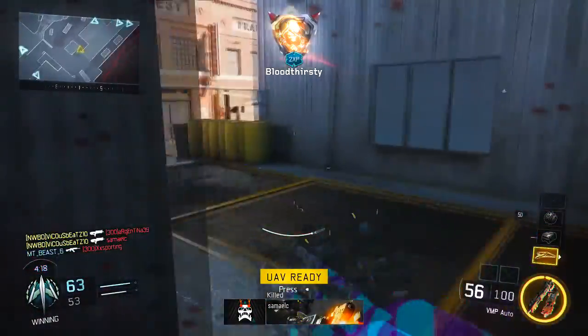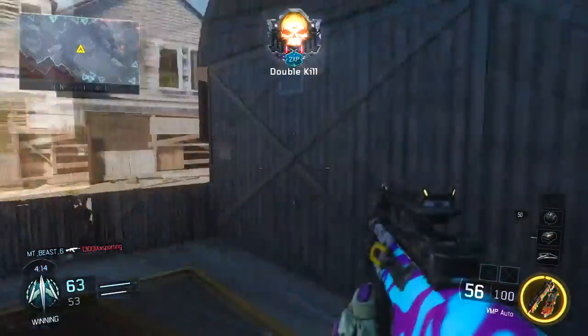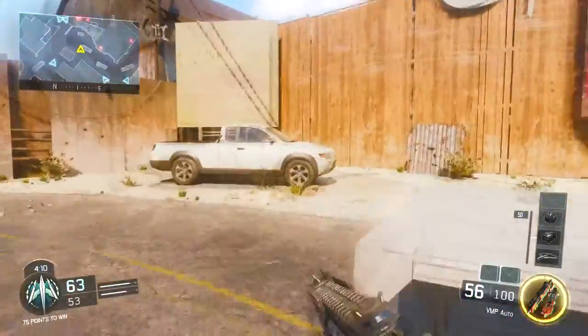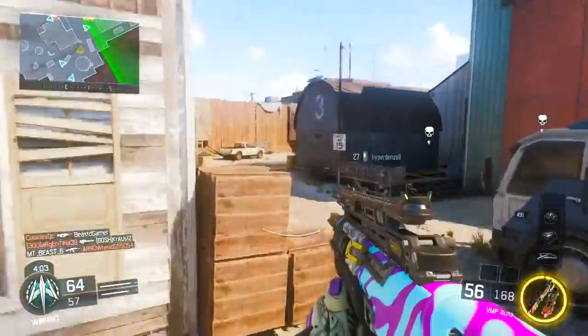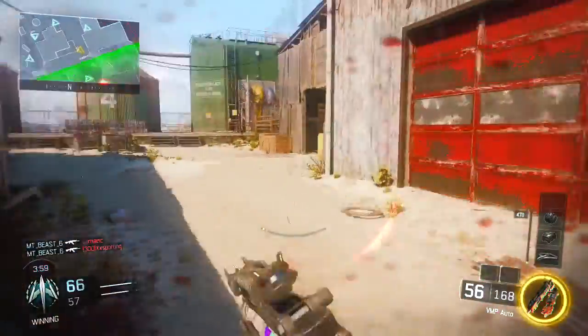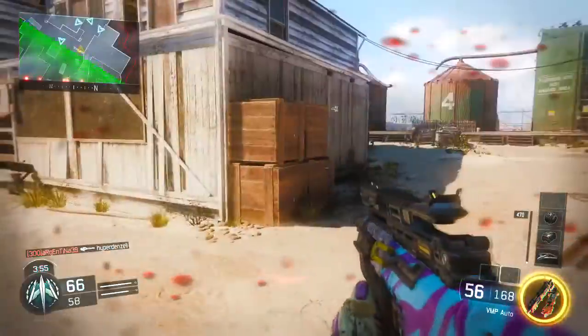Blast Suppressor silences my Exo jumping so people don't know where I am. In Advanced Warfare, if you use the Exo suit it shows up on the mini-map and gives away your location, so that's why I put Blast Suppressor on.